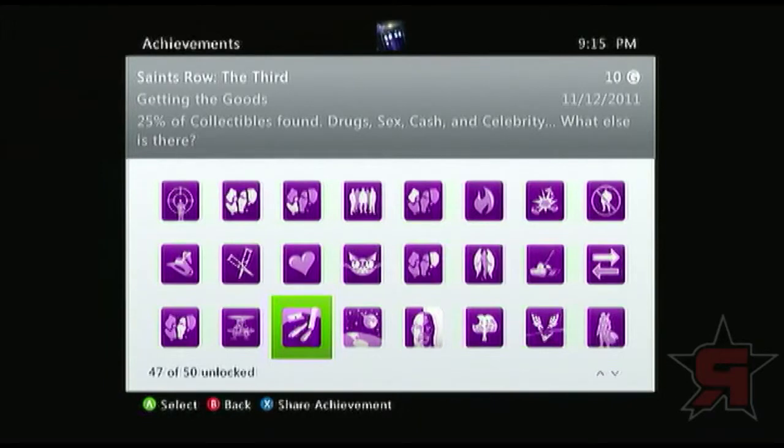Getting the Goods is pretty much what Life of the Party was — this is just the beginning at 25% of collectibles found. I'll go over this when we start going over the skills and how to easily get the items, because collectibles, unlike any other game, in this game is really easy.